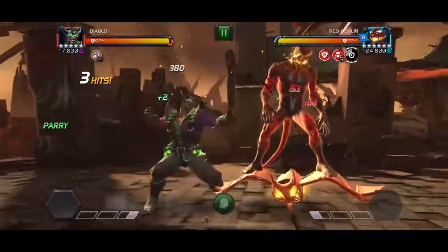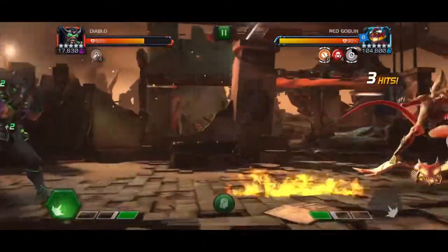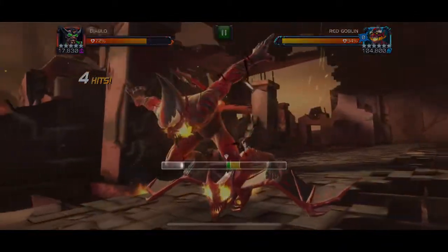Back to the grind for a guide on the Red Goblin boss in act 7.3, quest number one, without using Ronin as a cheese. Red Goblin is still a pretty easy boss fight even without the Ronin cheese because it's a fairly straightforward fight if you follow a few guidelines.